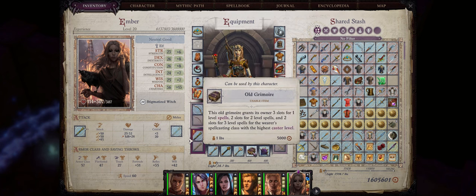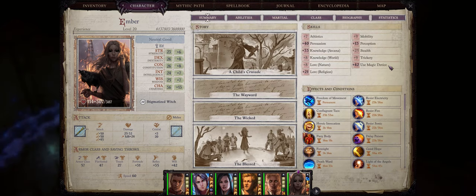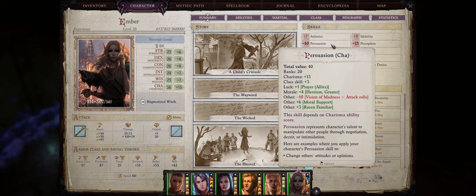Another decent quick slot item that you might want to use is the Old Grimoire. You can get this by defeating the boss of the Ivory Sanctum area during chapter 3, and it basically gives you three extra slots of level 1 spells, two for level 2 spells, and two for level 3 spells. Lastly, we also have the Signet of House Vespertilio, which you can use to increase any of Ember's skills of your choice, such as Use Magic Device or Persuasion.